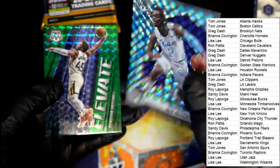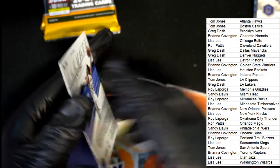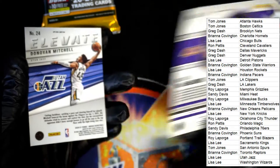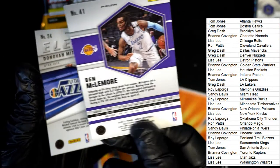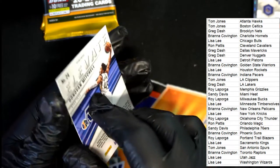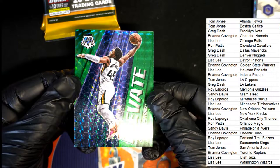Green Donovan Mitchell elevates. That might have been numbered — I just have to look and make sure. No numbers on some of these, but man, this is a really nice looking prism. Mosaic prism, the green one. Elevate.